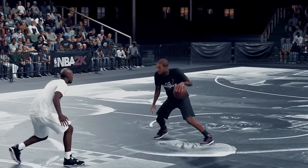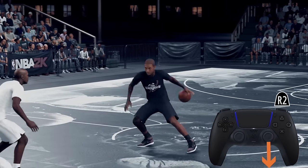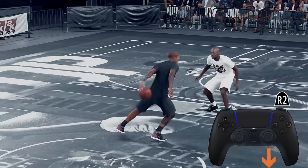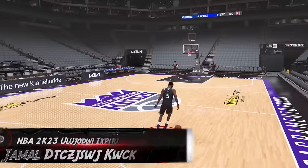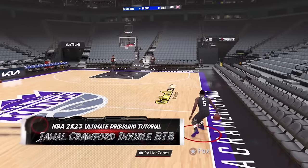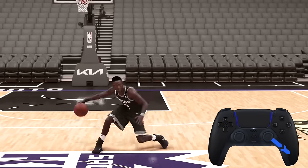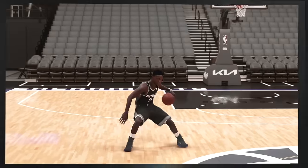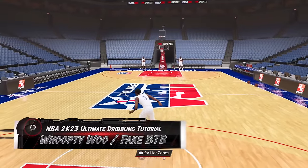For the explosive behind-the-back snatch back, if the ball is in your left hand, hold sprint, tap the right stick back-right, left stick up-right, and then immediately tap the right stick down. The Jamal Crawford double behind-the-back dribble has been moved to the De'Aaron Fox signature size-up — just tap the right stick back-right and back-left repeatedly. You can even burst out of this move with an explosive behind-the-back dribble.